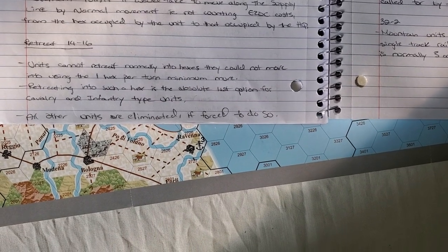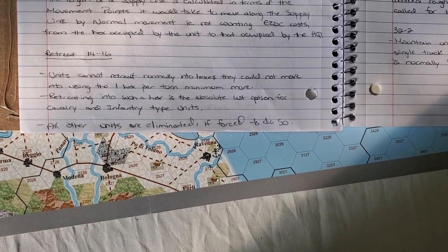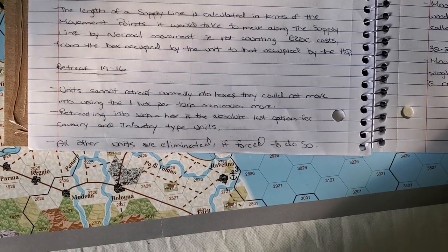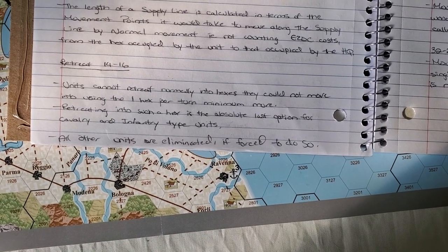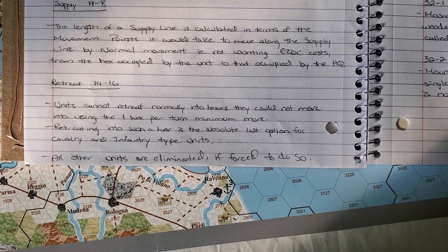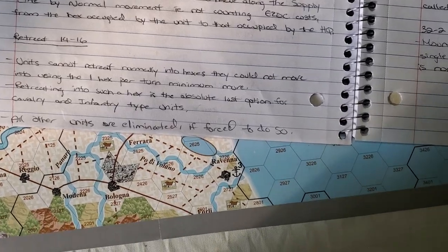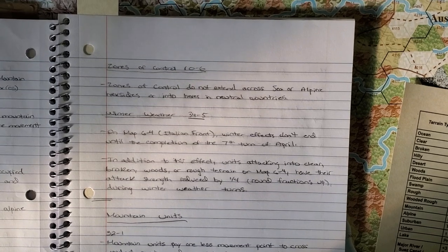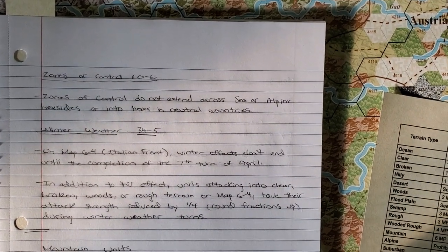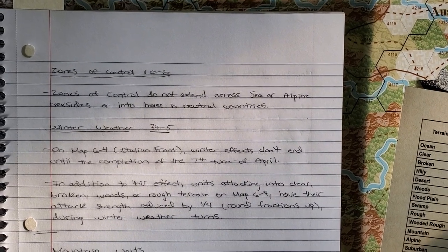Using the one hex per turn minimum move - retreating into such a hex is the absolute last option for cavalry and infantry type units. Mountain and alpine units - those assault units - are infantry type, so they're considered there. All other units are eliminated if forced to do so. So with this restrictive terrain, if you have to retreat you could be eliminated. Zones of control rule 10-6: zones of control do not extend across sea or alpine hex sides or into hexes in neutral countries.